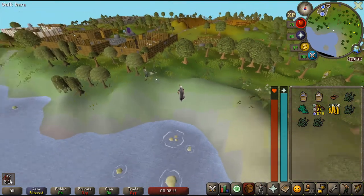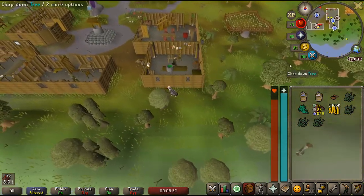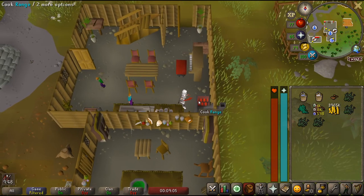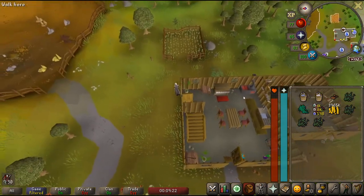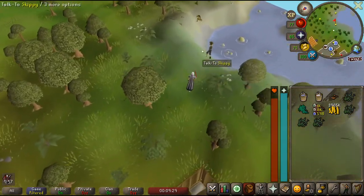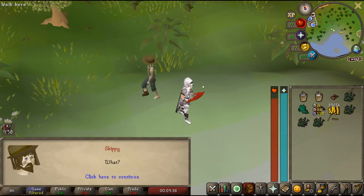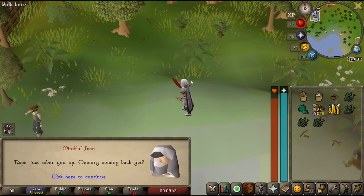I guess we're gonna have to sober him up, maybe with some nettle tea. I need to go use this range first - I should probably make nettle water. Wait, what? Oops, I messed up - and that's why this isn't a guide, okay? This is me doing my best. You're supposed to sober him up - throw the water. Let's do it. Hey Skippy!